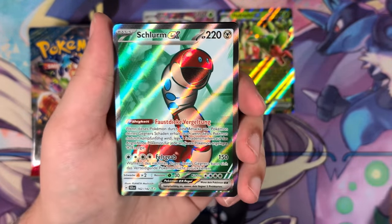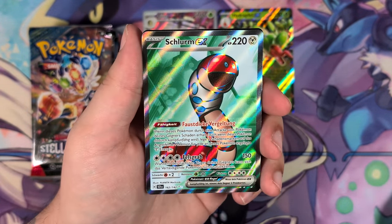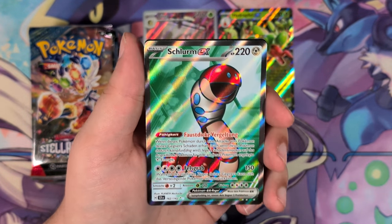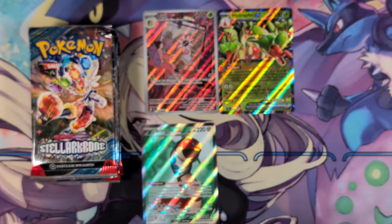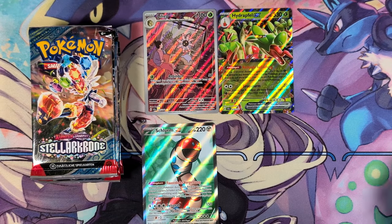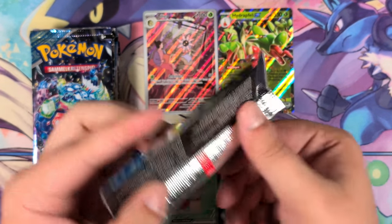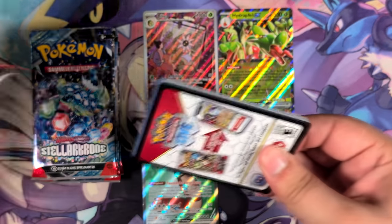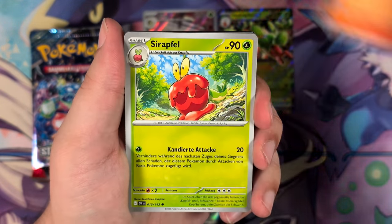Here we go — first pack out of the second Elite Trainer Box. A full art with the Schlurm — I've no idea what the English name is. Don't pronounce the German name — you'll get in trouble. Some of the German names are really hilarious. Look up Lickitung and look up the German name — you'll be surprised.